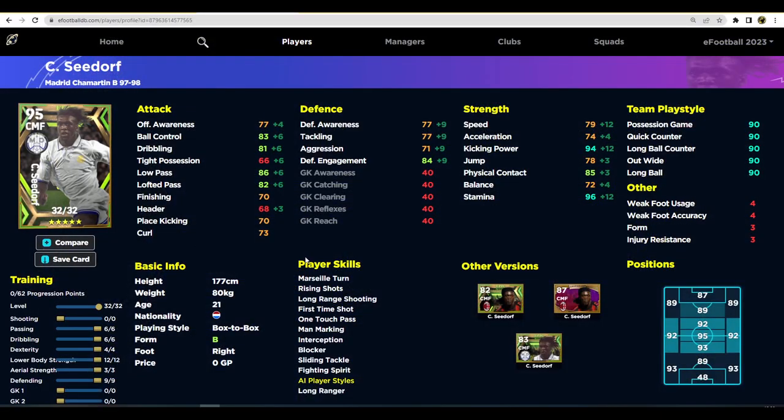You can train Seedorf to be a monster — he's a very unique player. Loved him at AC Milan, he was a tank. For training, I think you need to pump a lot into defense. The key to a box-to-box player is to keep offensive and defensive awareness as even as possible. Seedorf has the perfect balance here: 77 offensive and 77 defensive awareness. You also need to balance his ball control, passing, and stamina.